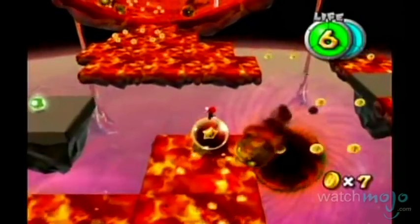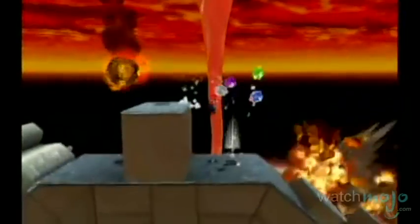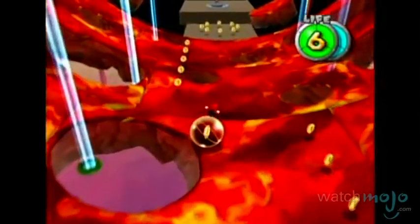This level takes many of the elements from past Mario fire levels and vastly improves on them. The game adds fiery meteors raining down on Mario, and then forces you to try to balance on a ball inside a cylinder of lava with holes in it.